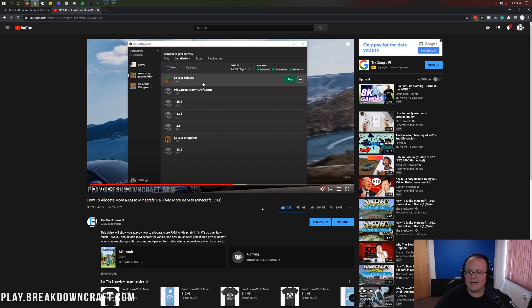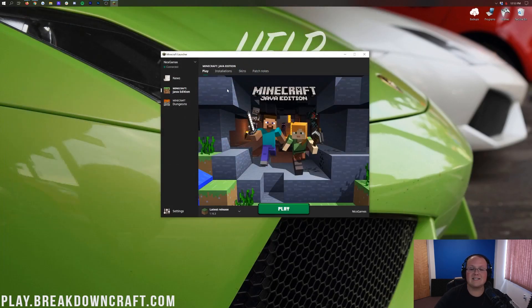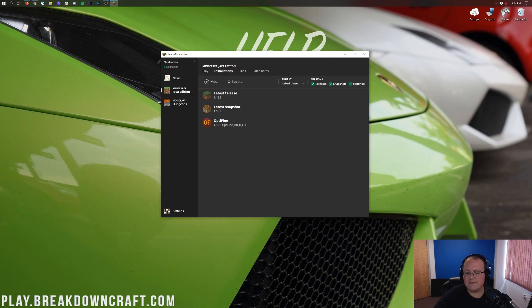Let's go ahead and minimize our browser. The first thing you want to do is select your Optifine profile. If you followed our tutorial, you should already have an Optifine profile set up — you can select it by clicking the green play button in the bottom left and clicking on Optifine there.